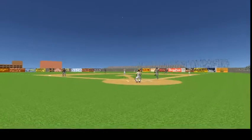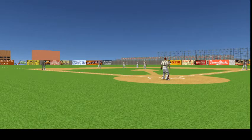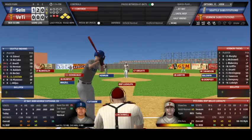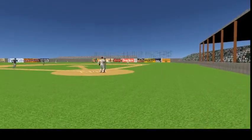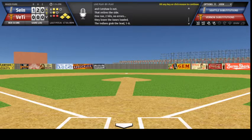Becker from the stretch, 0-2 offering — Becker with the swing, hit high in the air on the infield, infield fly rule is called. Hemingway calls for it and closes the glove on it, two outs. Kutchaw swings, grounder slapped hard to the hole on the right side, Dempsey is up with it, the throw to Ludolph at first and Kutchaw is out. That retires the side — one run, two hits, no errors. They leave the bases loaded, the Indians grab the lead 1-0.